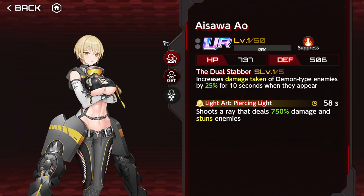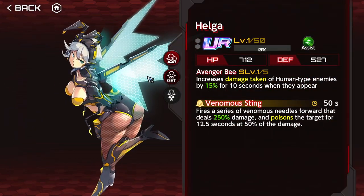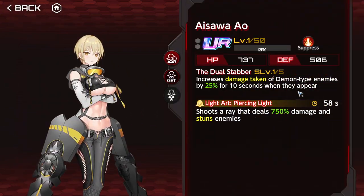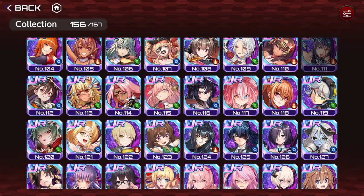Aizawa Ao increases damage taken of demon-type enemies by 50% for 10 seconds when they appear — it's just Helga but better at 50% versus 30%, though still restricted to 10 seconds when they appear. You can use this for farming. The active is bad, but at least it's usable in niche situations like farming.